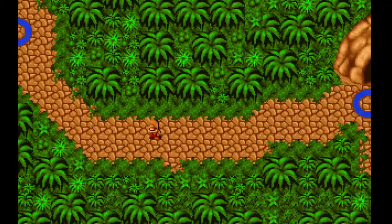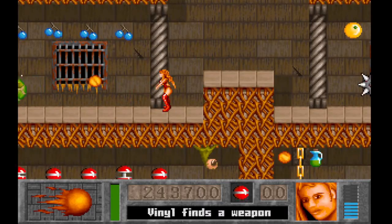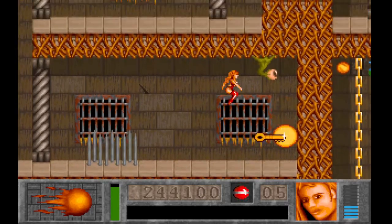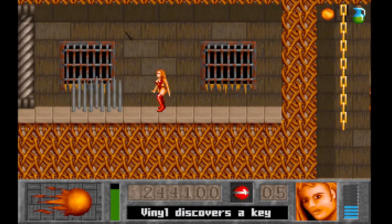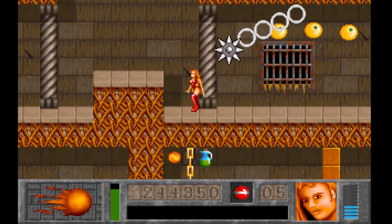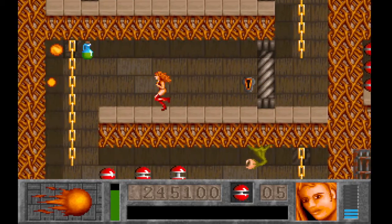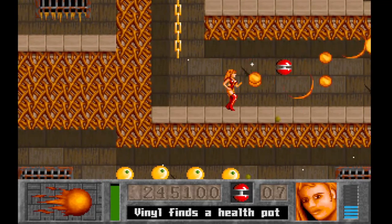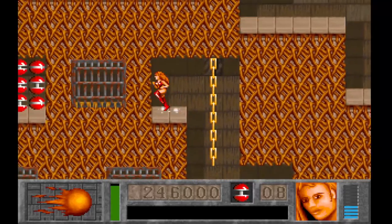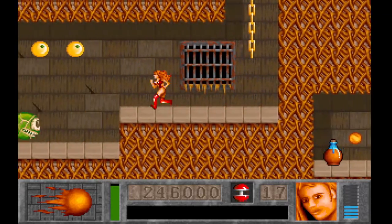We continue on to this level, which is the last level of this episode. Super fast — you find the key again. As normal, you have to start from scratch with your weapon. I don't understand why they did this, unless each level was made as kind of its own standalone and they didn't want to figure out a way to do this. Going to pick up stuff — you can see there's the exit right over there, but it's going to be a while before we get there.